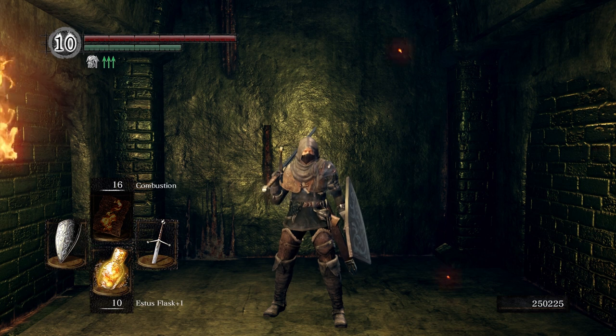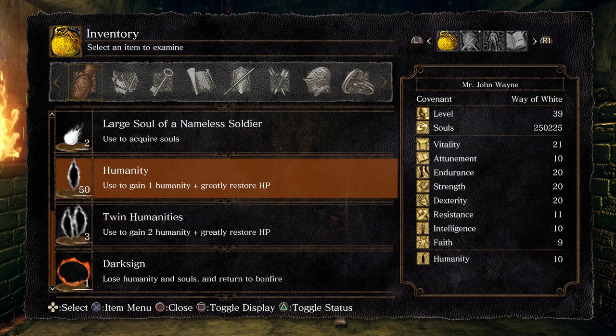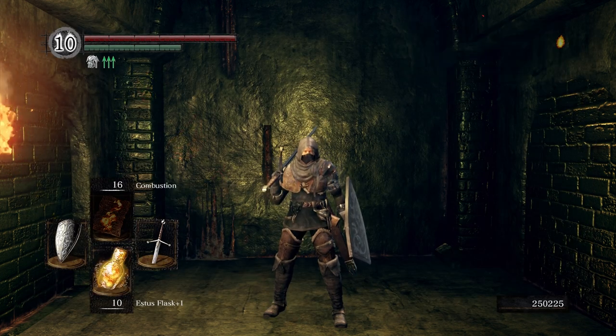Today we're going to go back to the Undead Asylum. Before we do, I want to talk about a few things. I went and grinded out 50 humanity from the rats, so I farmed those up. I also farmed up some Twinkling Titanite shards — 43 to be precise. And I also have around 250,000 souls. You don't have to have that much, but if you're trying to stay at the same level and pace as me, I would go ahead and grind it out. I personally don't mind grinding and farming — I kind of enjoy it.